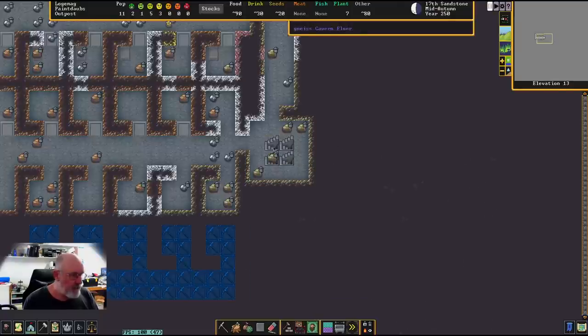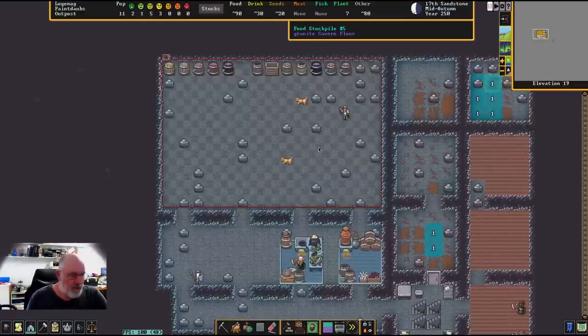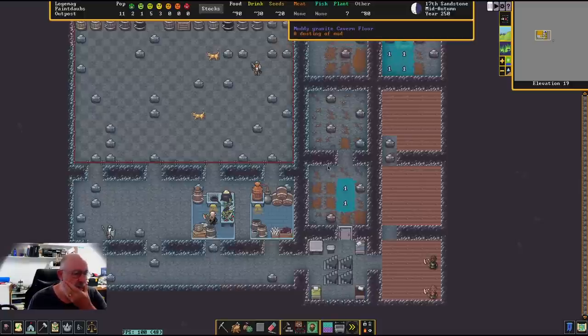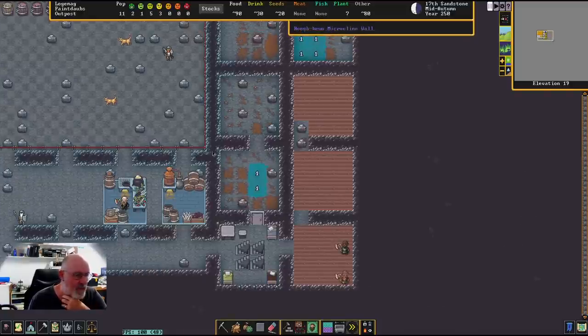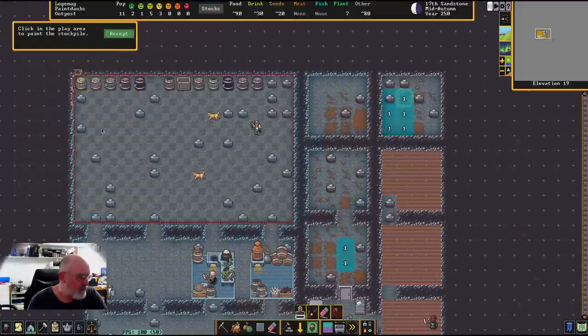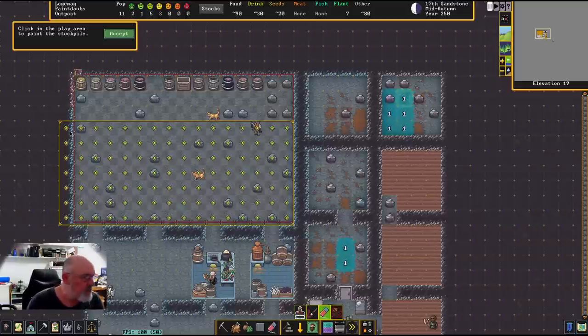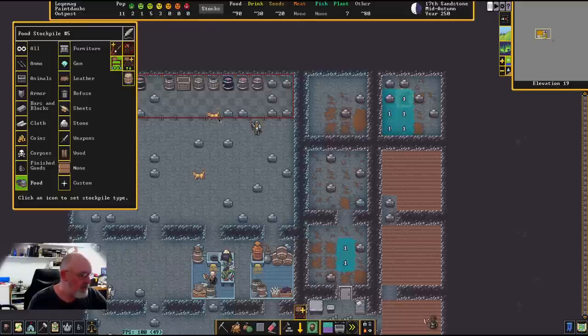Now let's look at the kitchen layer. Everything is just bunched together. What I want to do is keep seeds separate from the rest of the food. I'll repaint the existing catch-all food stockpile to make it much smaller at the back — this will be for butchered animals and general catch-all food. Then I'll create a new stockpile for seeds.